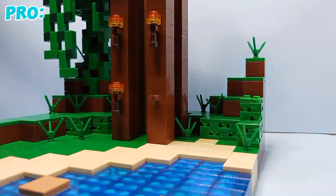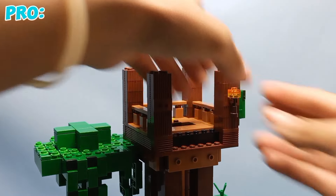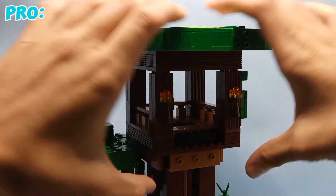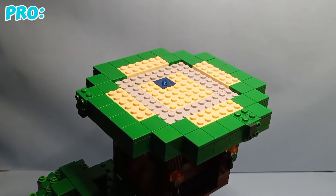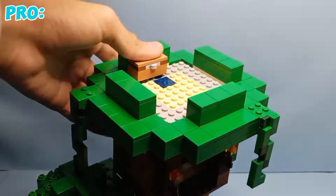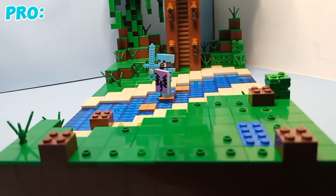Let's light this place up to avoid mobs from spawning. To make this look like a tree, let's add a roof made out of leaves, and to make it look like a jungle tree let's add some vines. Now let's add this cool roof — watchtower done!